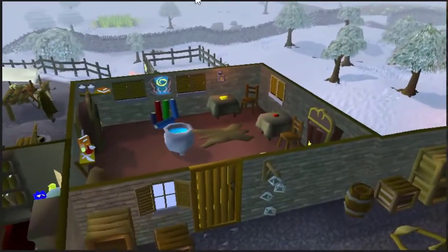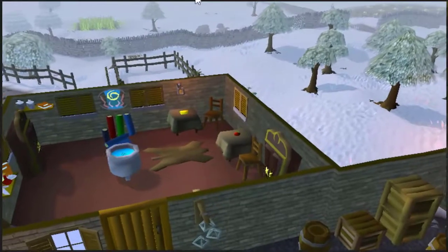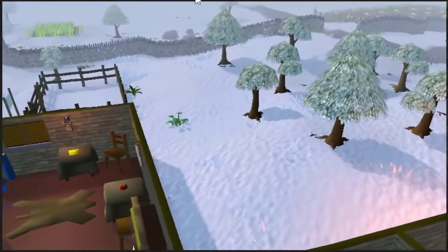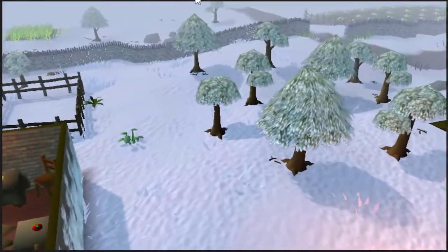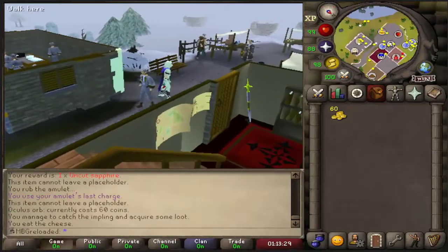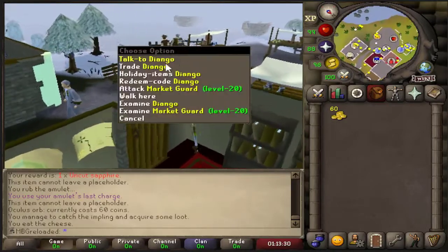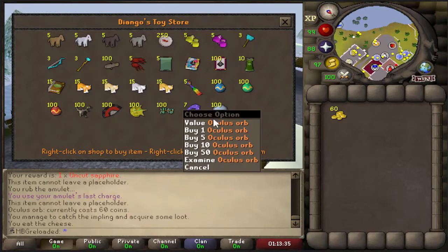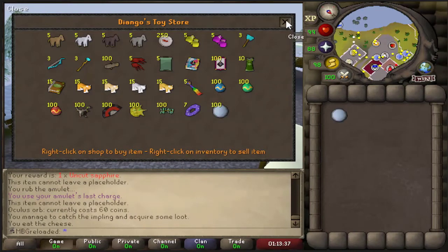I know what you're all thinking — who in all of RuneScape would hold an item that has no significant value to anyone apart from a fairly tiny amount of players? Yep, it's Diango. All you gotta do is bring your 60GP over here to Diango's store. Once we're there, you're gonna want to buy the Oculus Orb. It's 60GP, as I said.